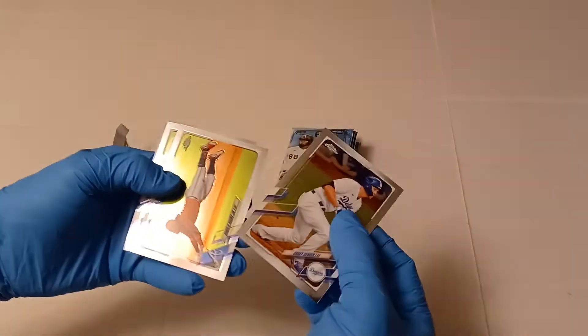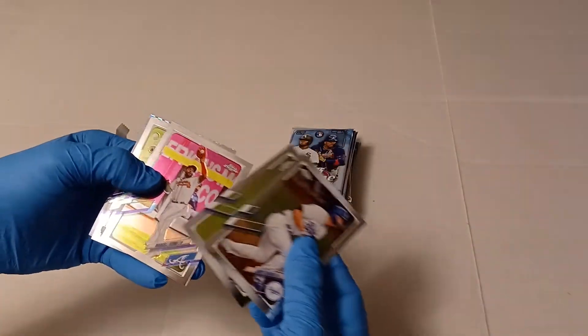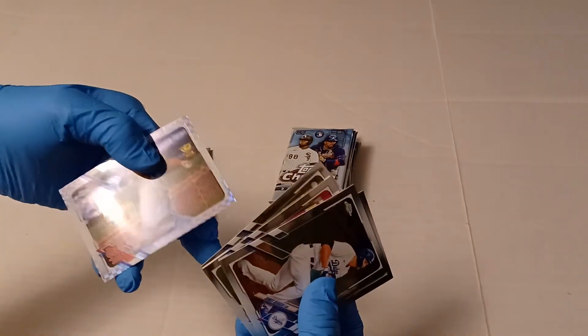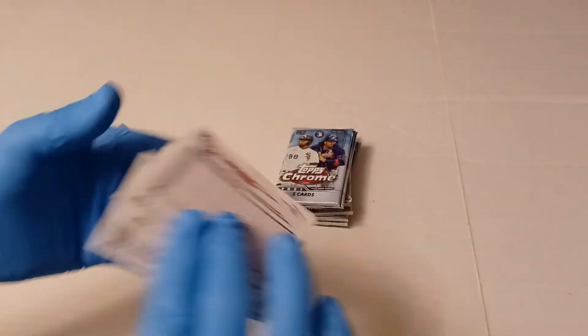You got Corey Seager, Ronald Acuna Jr., Marcelo Zuna, Andres Gimenez, and there's a Kwon Hyun Kim. The X-Fractors are not numbered.